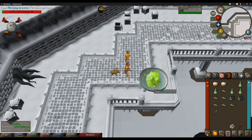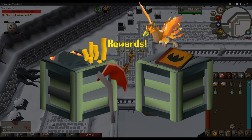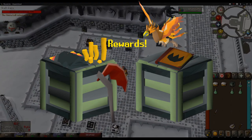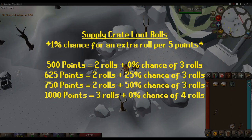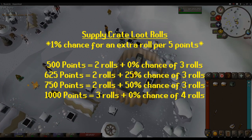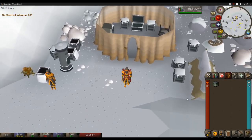Now let's discuss the fun part — rewards. Supply crates contain 2 to 28 loot rolls based on the points earned by the end of the round. After 500 points, you receive a supply crate with 2 rolls. The odds of getting a third roll increase as your points approach the next 500-point milestone. For example: at 500 points, 2 rolls with a 0% chance of a third; at 625 points, 2 rolls plus a 25% chance of a third; at 750 points, a 50% chance; and at 1,000 points, 3 rolls guaranteed. This means you want to achieve 13,500 points to get a guaranteed 28 rolls per supply crate.